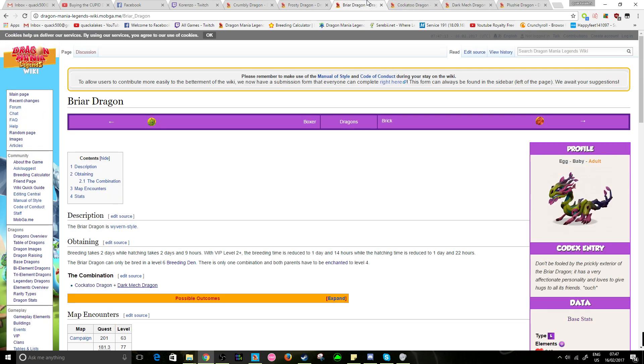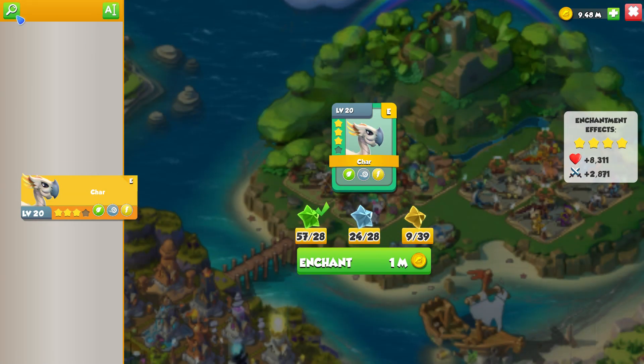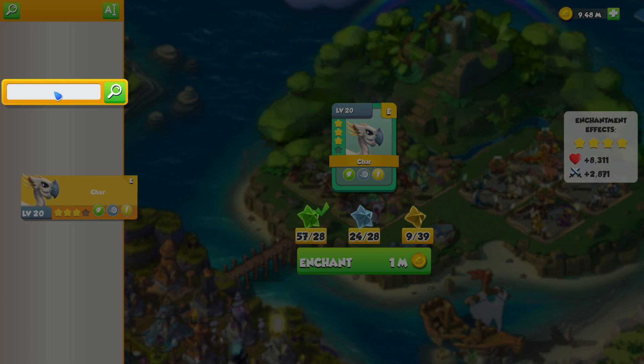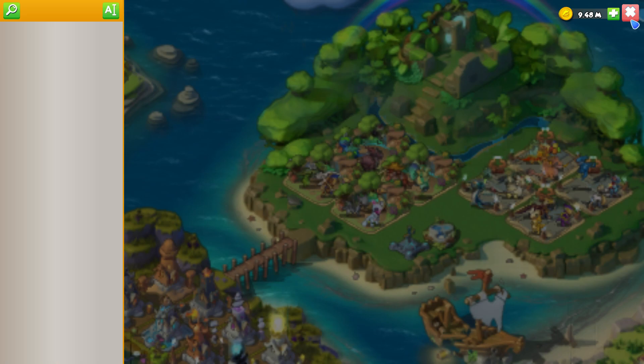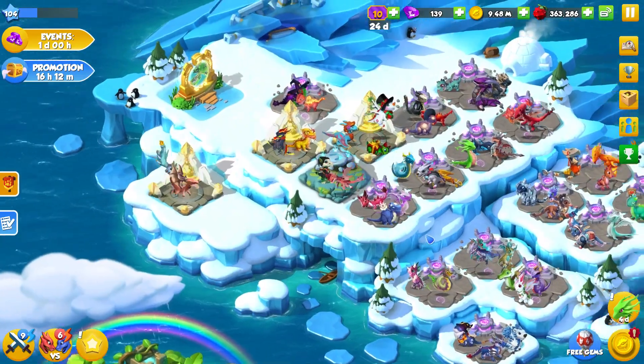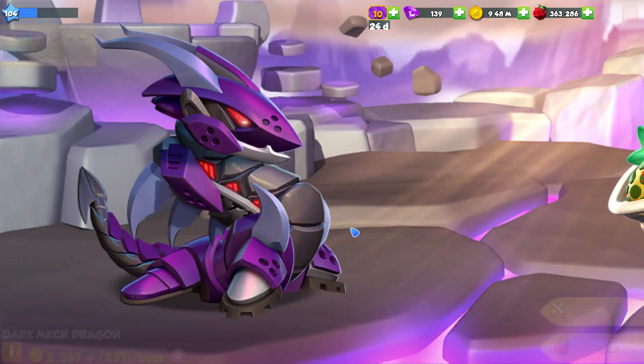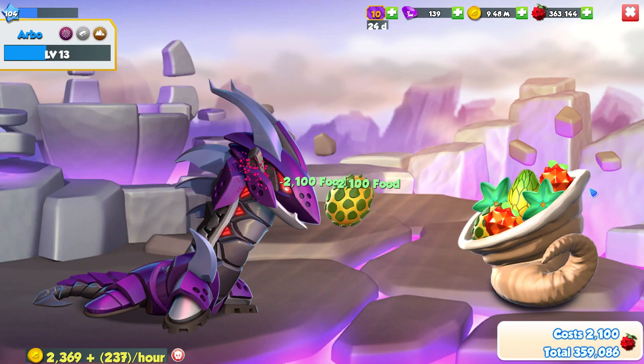I've been looking through all of these legendaries and we need the cockatoo plus dark mech dragons to get the briar dragon. I think we have way more than enough for our dark mech here as well. Is he high enough level? I'm guessing he's not high enough level either — so annoying that you have to level them up to level 16 just to enchant them, but I guess it makes sense.